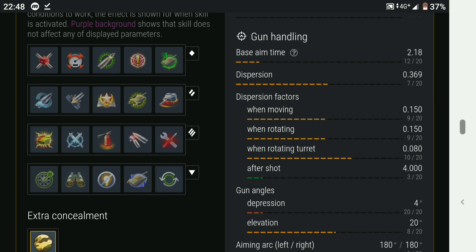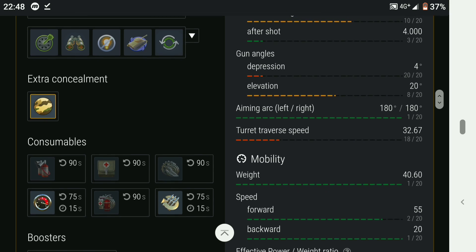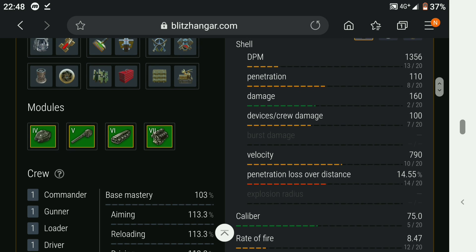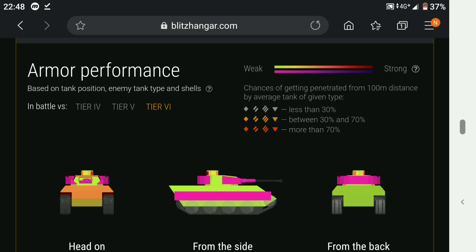Gun depression is only 4 degrees — poor gun depression on this tank. It does go 55 kilometres per hour, even though it doesn't feel like it. It's quite a heavy tank so it takes a while to get up to that speed; it feels very sluggish indeed. So we're going to have a quick look at the armour profile.